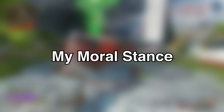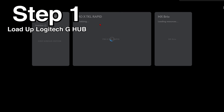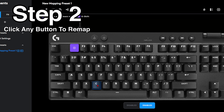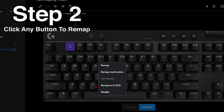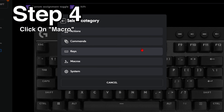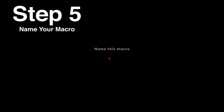Now let us talk about how you set this up. Step one: load up Logitech G software and navigate to your keyboard. Step two: click on any button you want to map. Step three: click on assignment. Step four: click on macro. Step five: start naming your macro. From there you can set up and create any macro you want — and this will segue to our first case use.